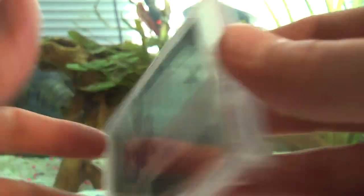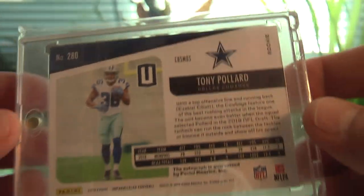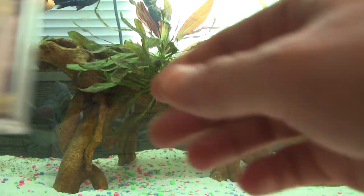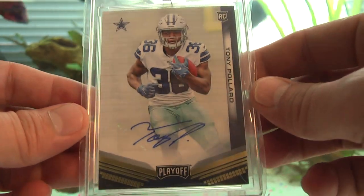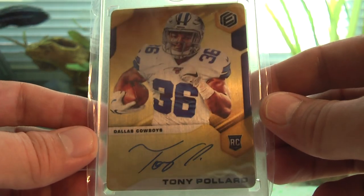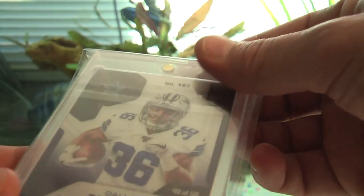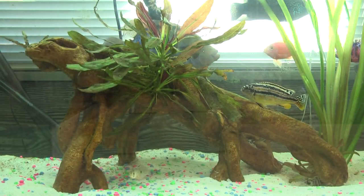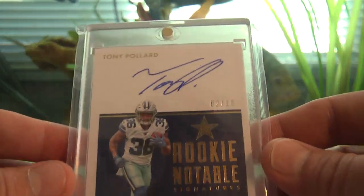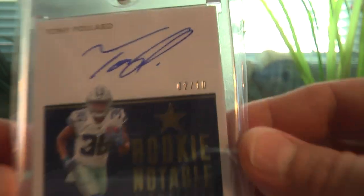We have an Unparalleled Cosmos auto — not numbered. Origins on-card auto out of 99. Panini Playoff, not numbered. A Panini Elements gold out of 50 on-card auto — this is one of the metal cards, number 49 out of 50. We have a dual auto Contenders Round Numbers — Tony Pollard and Benny Snell Jr., out of 49. We have a Panini Encased Notable Rookie Signatures on-card auto out of 10.